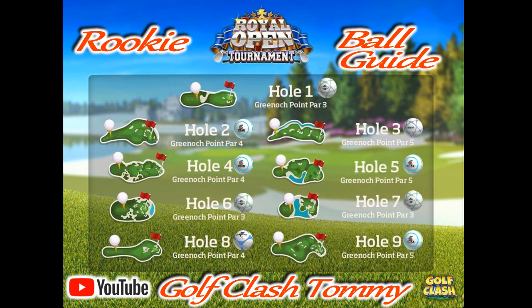Hole number nine is a par five again and a hole where we need distance. The Titan is going to be used to get the eagle that we really want on hole number nine. It's a tough hole but the Titan will really help with distance. To summarize for the rookie division: if you want to reduce the wind, the Navigator is the ball to go with; if you want distance and power, go with the Titan; and if you want sidespin, go with the Quasar.